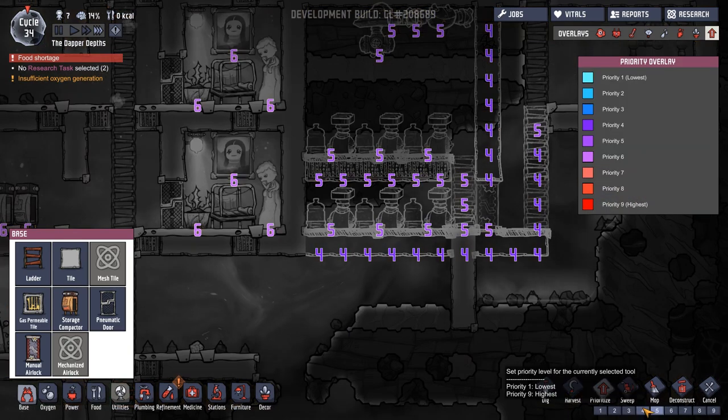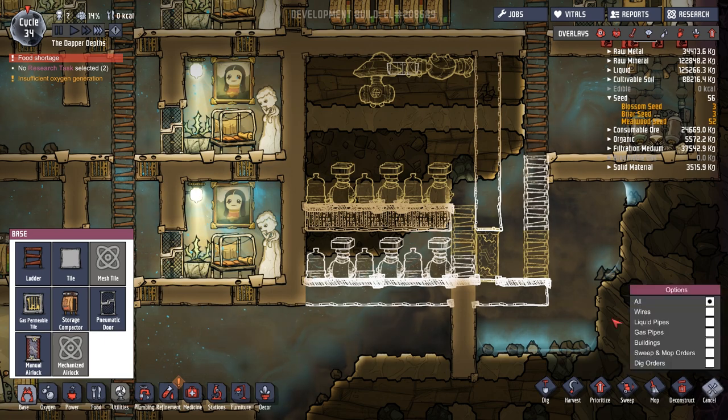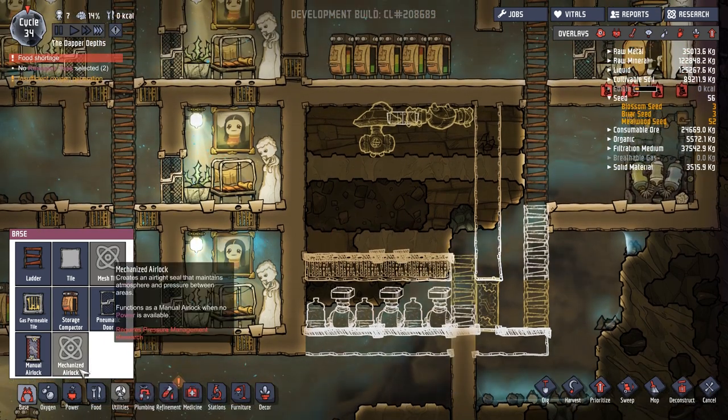So now we know where everything's going to go, we can just get rid of those planning markers. We'll plan for the future, obviously. This is not a room that typically people will go into. We'll build a ladder up there for the time being and take all of this out there.